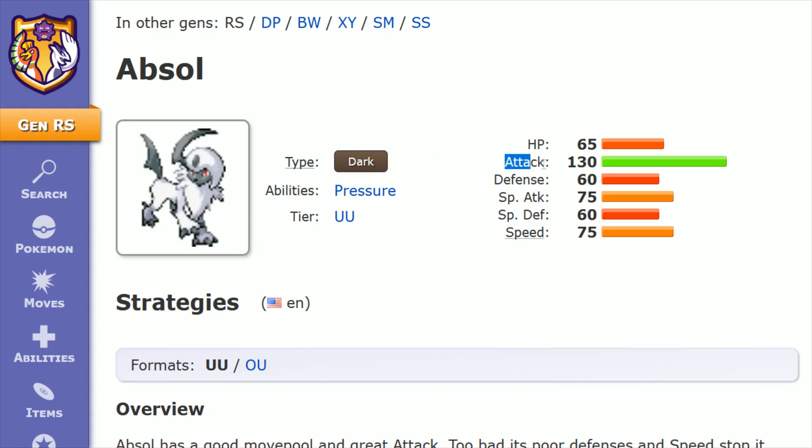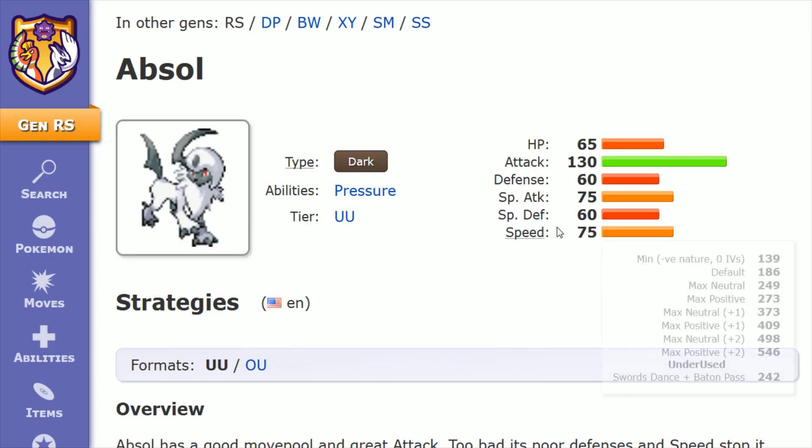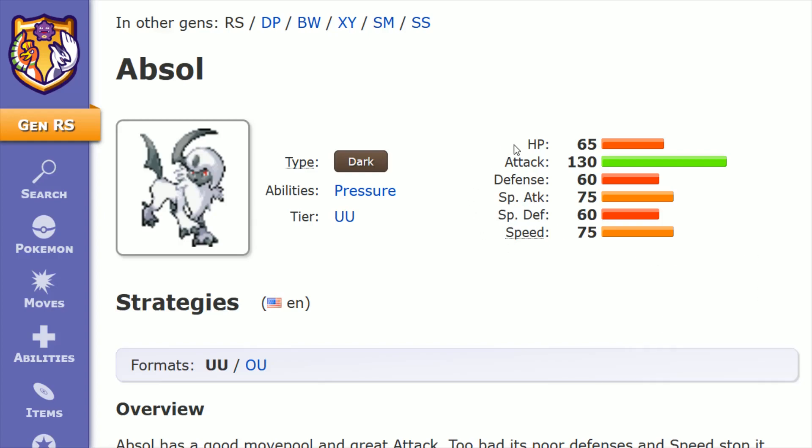When looking at the stats, we can see that the attack number is off the charts for Absol — a really great number up there at 130 — where all of the other numbers are middling to lower tier, with special attack and speed each at 75, HP at 65, and then defense and special defense at just 60.